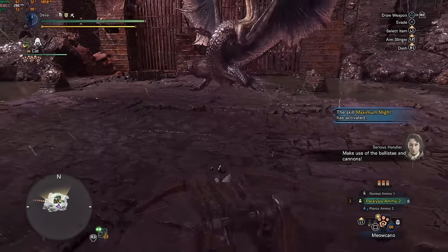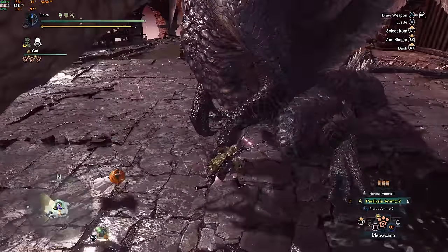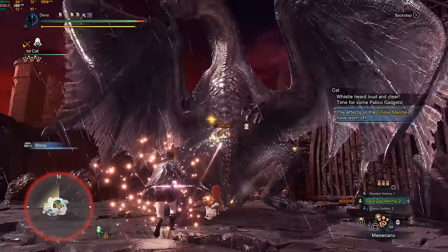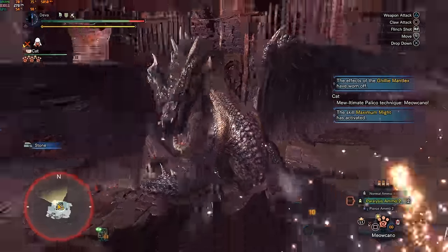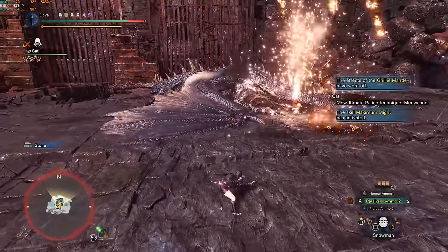Hello everyone. You guys have probably seen the latest videos of me and a few other runners where basically the Palico just instantly kills Fatalis, which means it can do any other monster too since they have lower HP. First of all, I think the main credits should go to Kaber for finding this exploit out by accident when doing a Palico-only run on Fatalis — his video will be linked in the description.